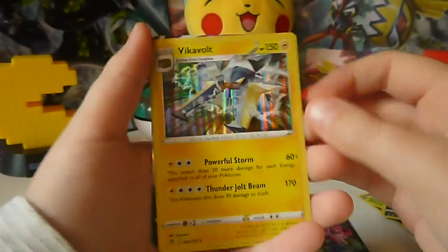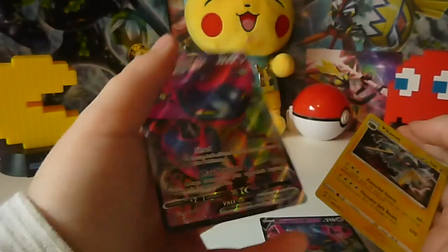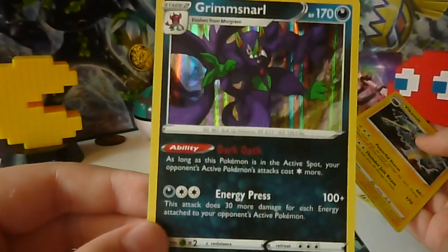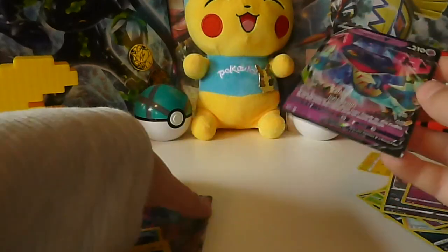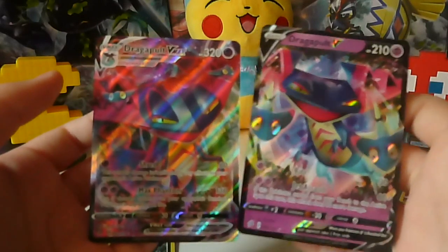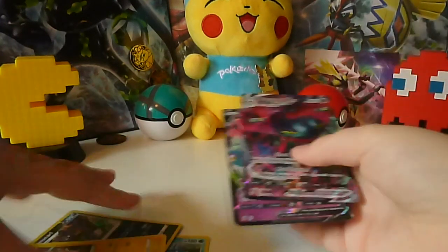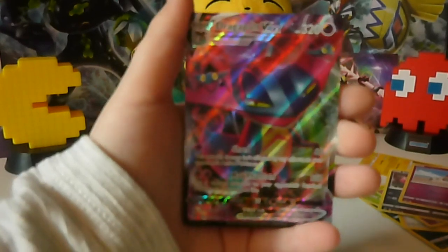So let's have a look at what we got. First we got that Dragapult VMAX — very nice. We've got a Holo Gyarados, Holo Grimsnarl, and a Holo Vicarbolt, with that amazing Dragapult V. Can't believe we pulled a Dragapult VMAX and the Dragapult V — that is so nice, they are very nice cards indeed. I hope you enjoyed this video. Comment, like, and subscribe, and we will see you next time. Bye!